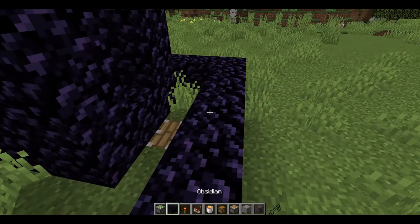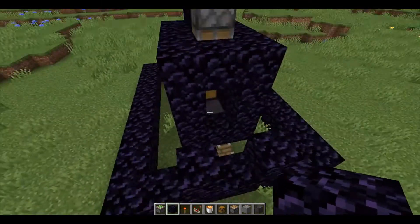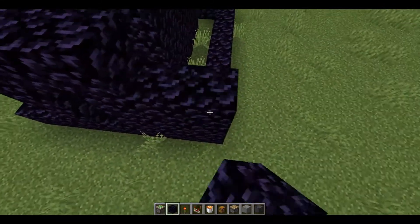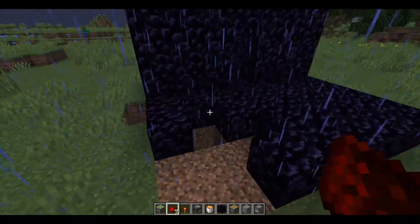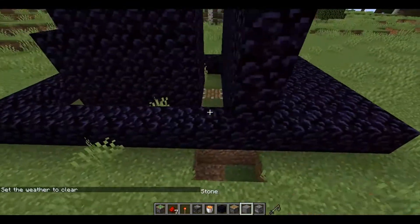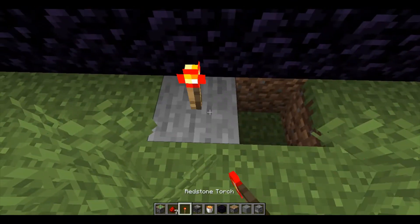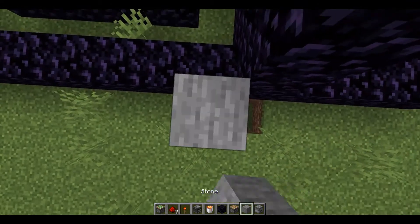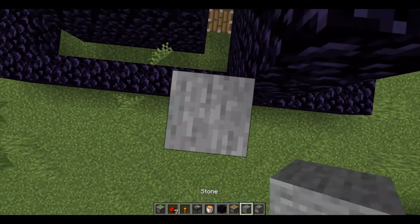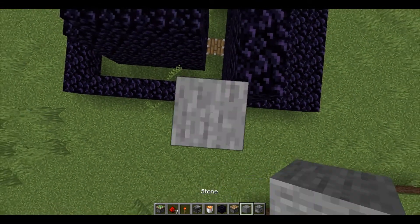Now come over here with the normal piston and stick it right there. Now you're gonna make the doorway — center it on the middle and make it two blocks tall, just play some blocks there. You'll want obsidian on the floor. Now come to the side and down here: put a block there, torch there, block there, torch there, block there, torch there, and a block there.